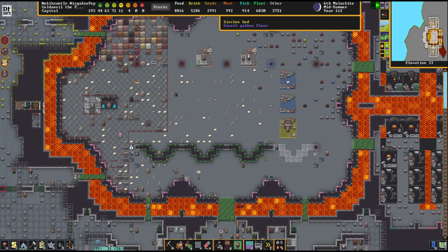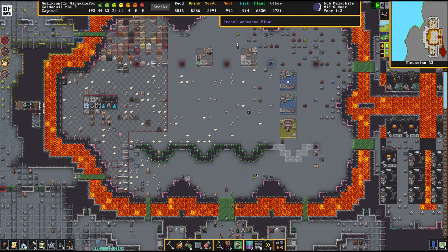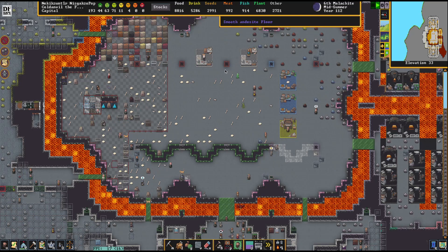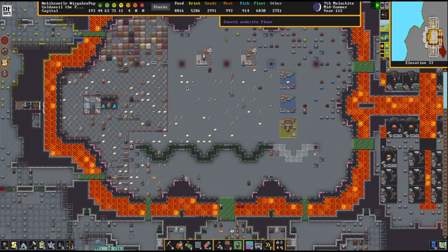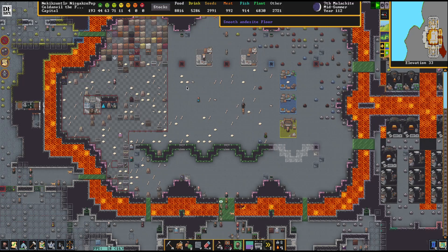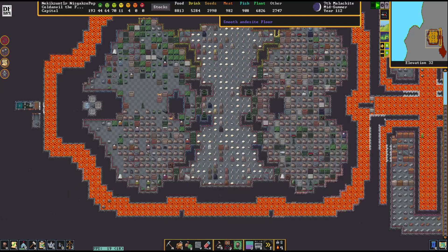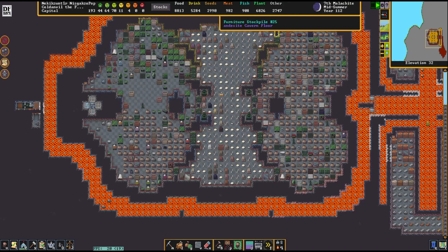All right, here it is — one side of the tavern. What do you think? Maybe it's a little bit humongous? If I connect it to all of these pillars including the ones up here, this is going to fill the entire central area with just a massive tavern. And I love it. They're also cleaning up this mess down here.